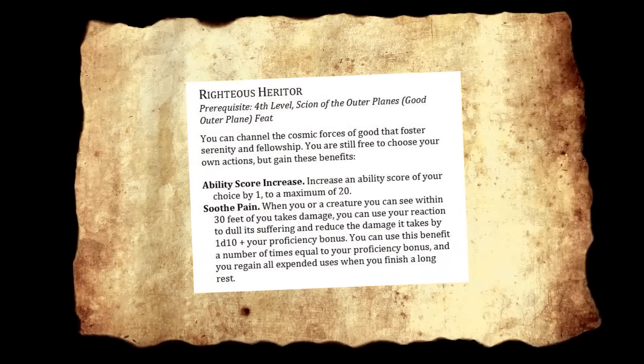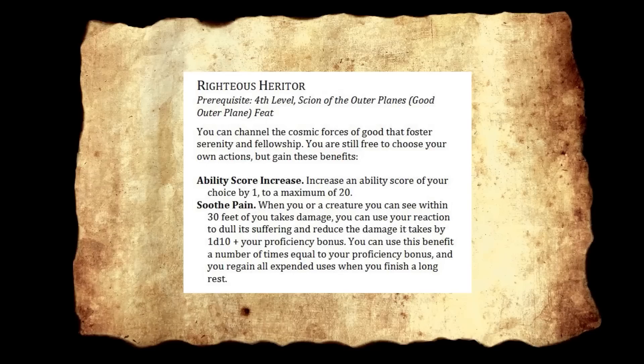Next up: Righteous Heritor. Prerequisite fourth level, Scion of the Outer Plains with a good outer plane. You can channel cosmic forces of good that foster serenity and fellowship. It's a half feat — ability score of your choice increased by one. Soothe Pain: when you or a creature you can see within 30 feet takes damage, you can use your reaction to reduce the damage by 1d10 plus your proficiency bonus. You can use this a number of times equal to your proficiency bonus, regaining all uses on a long rest. Combined with a Goliath's damage reduction and the Intercept fighting style, you can be handing these out like candy — once per turn, every time someone gets hit.